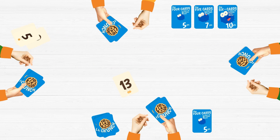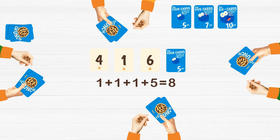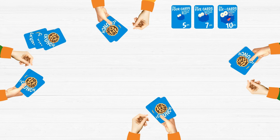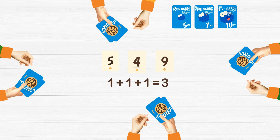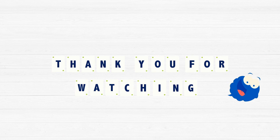The game ends when no more number combinations can be made. Then simply add up all the cookies you ate. One cookie is one point and two cookies equals two points. The player with the most number of cookies eaten is the winner!